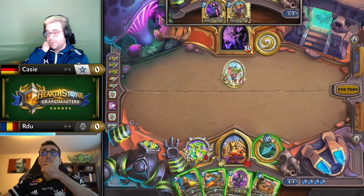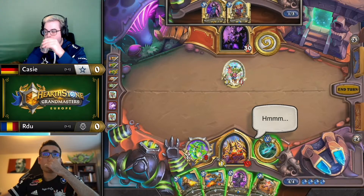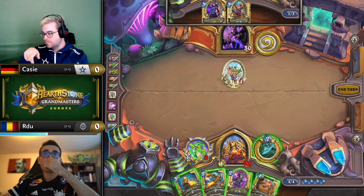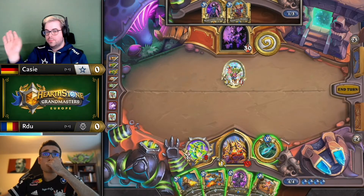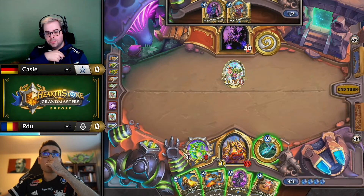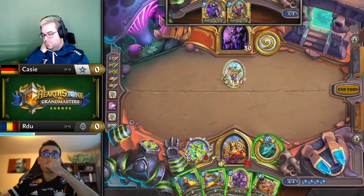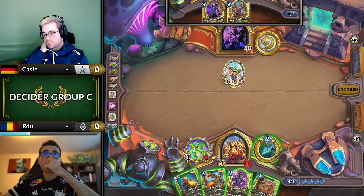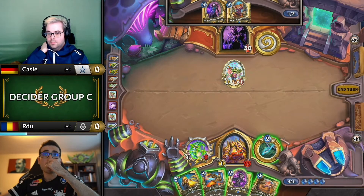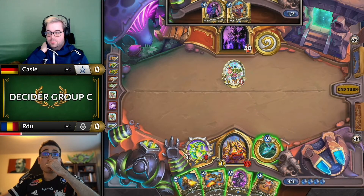Whereas if you just hit the desk imp, there's a four-health minion still with only a one-attack minion on the other side, which makes it more difficult to hero power down. That got punished very specifically by tour guide, because otherwise paying two for a hero power is probably just a little bit too inefficient from Casey. I thought it was an interesting little dynamic to look at. This is a tough turn for RDU — he was hovering over the piercing shot, but I'd want to see cult neophyte, hero power, trade here.